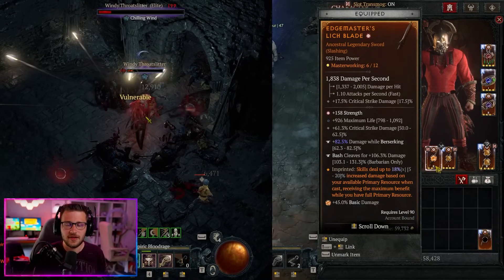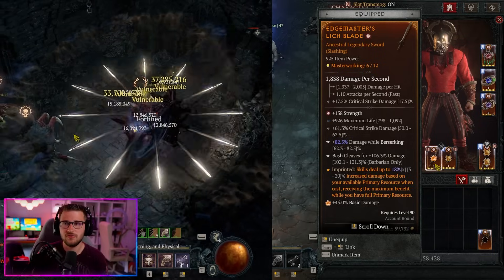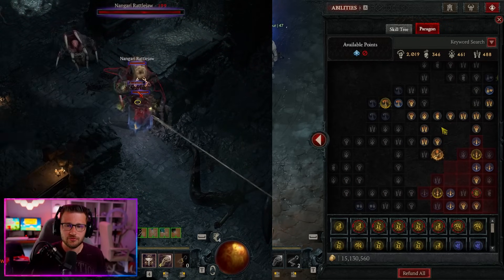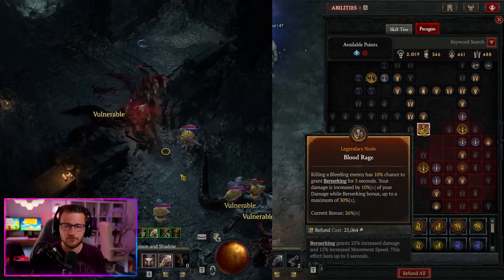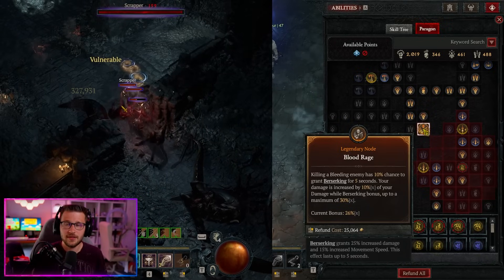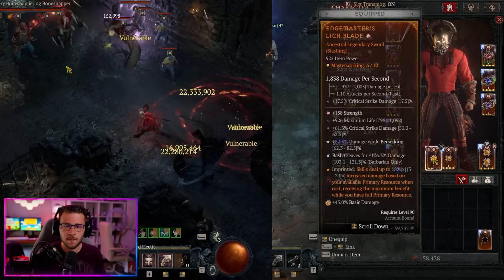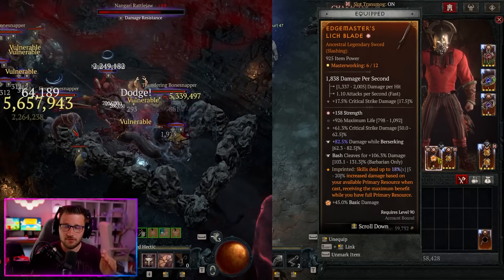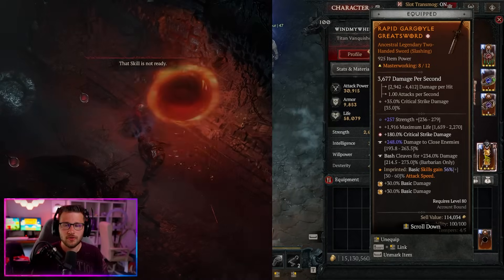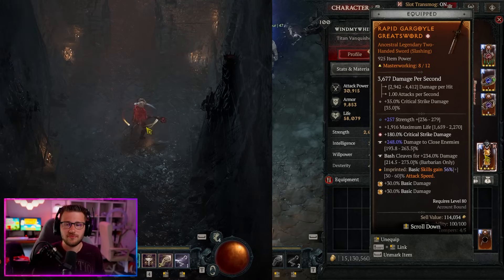Damage to Close Enemies is important so we can stack multiplicative damage. The two-handed swords also use Strength, Max Life, and Crit Strike Damage, but the only difference is we swap Damage to Close Enemies for Damage While Berserking on the swords — to meet requirements for the Blood Rage paragon board and max out our berserking damage bonus. For our two-handed sword: same as our mace — Strength, Max Life, Crit Strike Damage, Damage to Close Enemies, and Bash Cleaves for Damage.